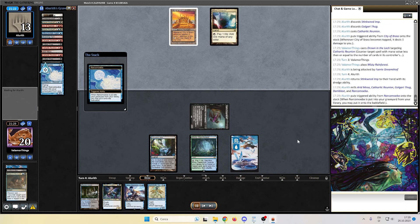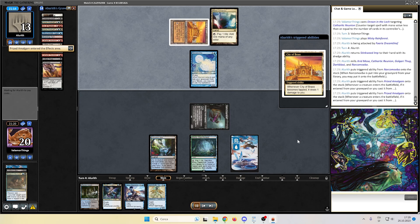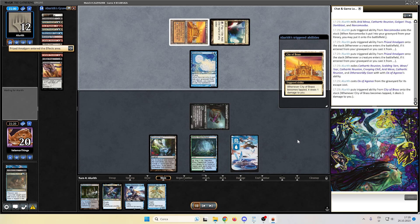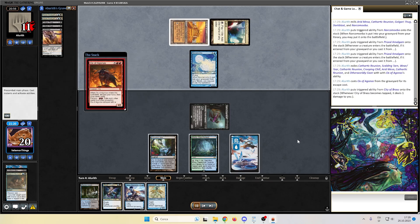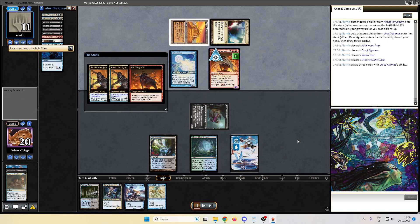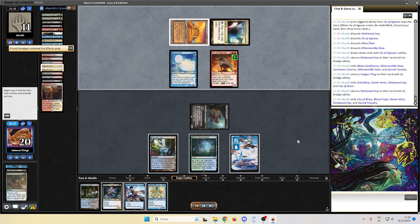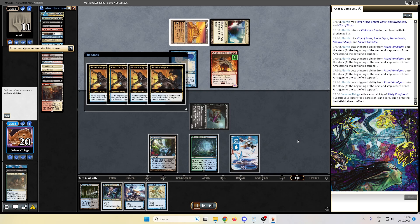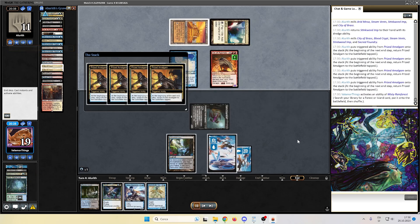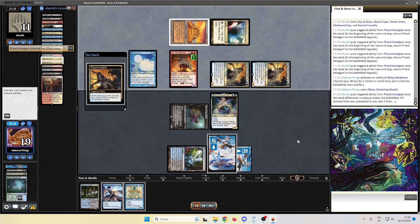They hit the Narcomoeba and the two Amalgams. They take two. What spell are they casting? The Ox — okay. I should have kept the Drown in the Loch for the Ox. Did I have the Spell Stutter before? No, I think I was forced to Drown and I didn't have the Stutter. Well, maybe we can race them.